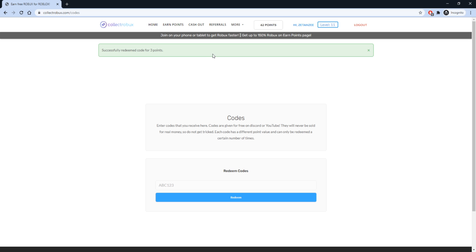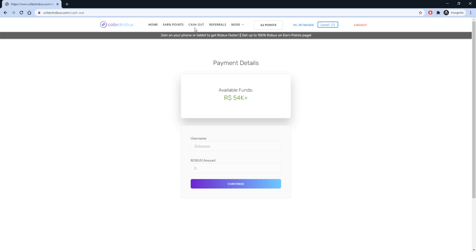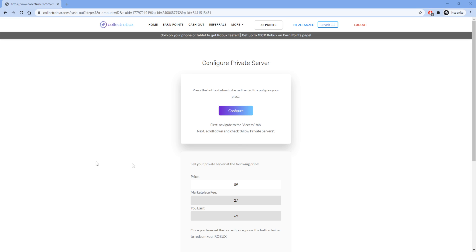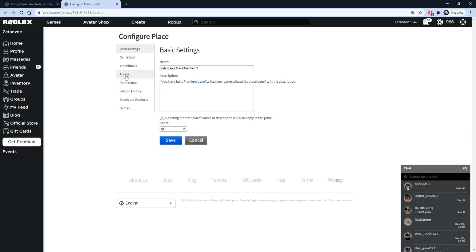After you earn your points, go to the cash out page to exchange your points for Robux. Fill in how much Robux you want to withdraw and press continue. Then select a place and press continue so the website can purchase your private server and transfer the Robux to you. When you get to this page, press configure to be redirected to edit your private server's price.